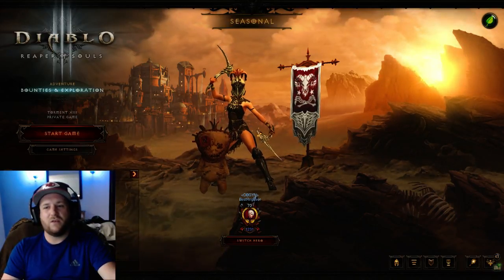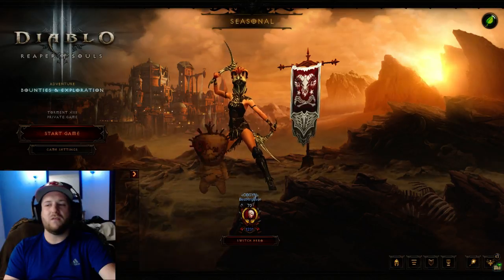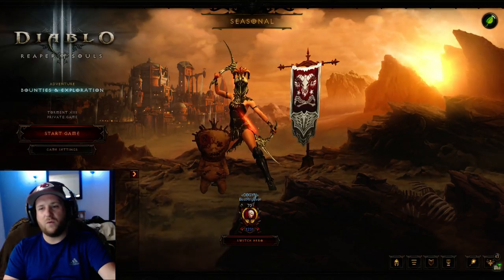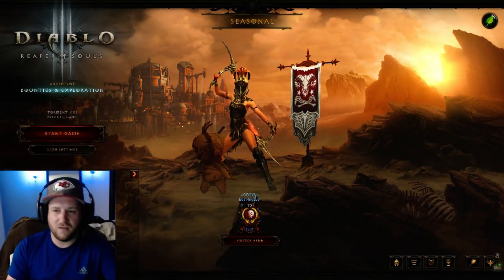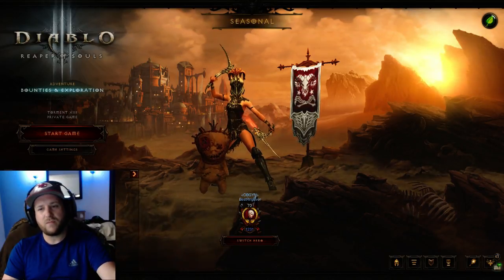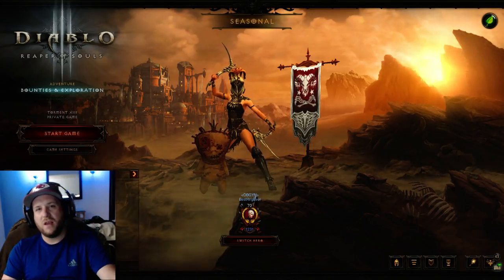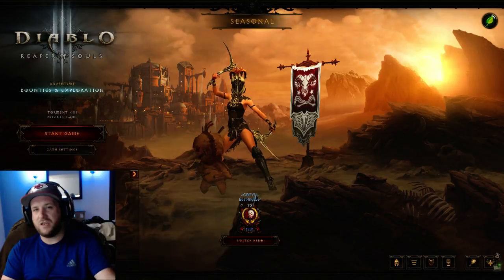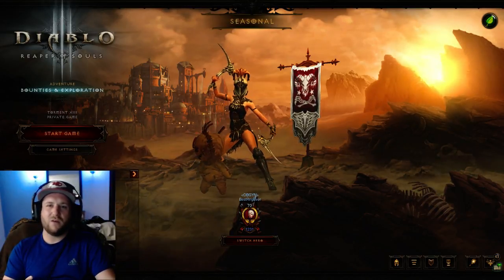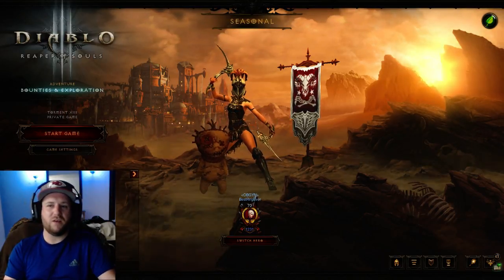Conquests for Season 11 are as follows. First, Avarice — complete a 50 million gold streak while outside of the Vault and the Inner Sanctum. There are several guides on this; just look up Avarice Conquest on YouTube and you'll find tons of videos. It's very easy to complete. Second, Speed Demon — complete a Nephilim Rift at max level on Torment 10 within two minutes. Most players can achieve this within the first week or so. Both Avarice and Speed Demon are fairly easy Conquests to knock out.